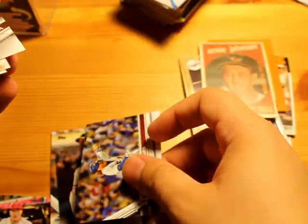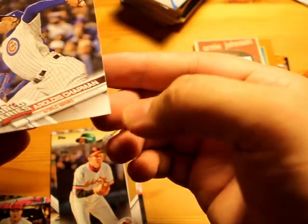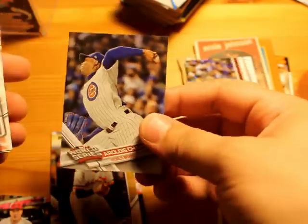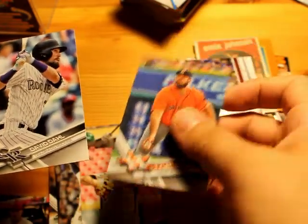And Justin Turner put him on blast — like, that's what you get. So don't mess with Turner. Aroldis Chapman World Series — not too bad. David Dell rookie card. We got more than two rookies.